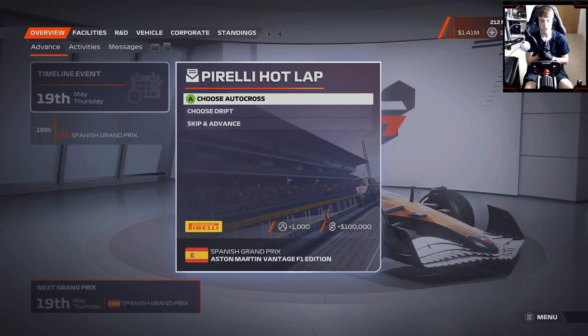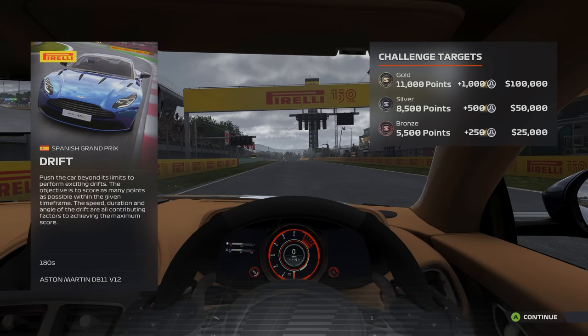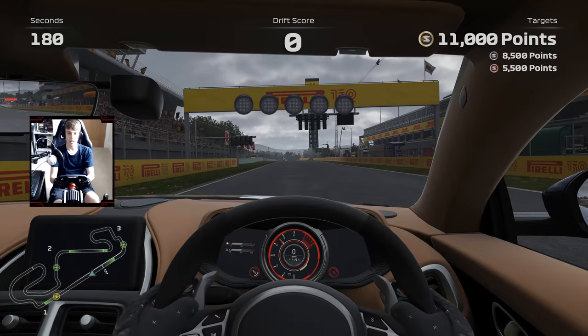Before we jump in, we've got another Pirelli hot lap. This time round, let's take an Aston Martin DB11 V12 drifting. Here we are at Circuit de Catalunya — we need 11,000 points for the gold medal in the Aston Martin DB11 V12. Not sure how we're going to fare trying to drift with a formula wheel, but we'll give it our best shot nonetheless.